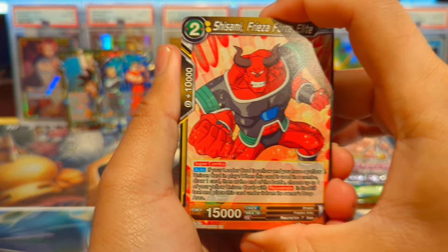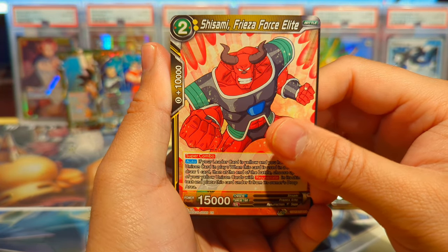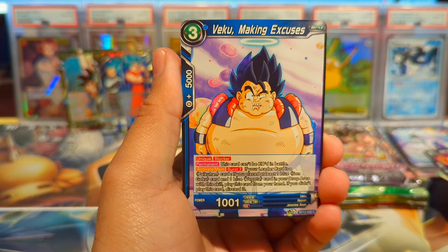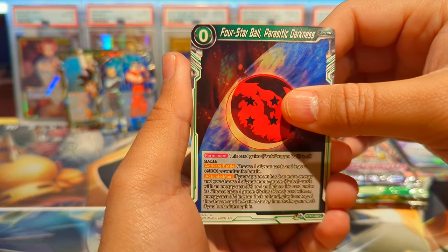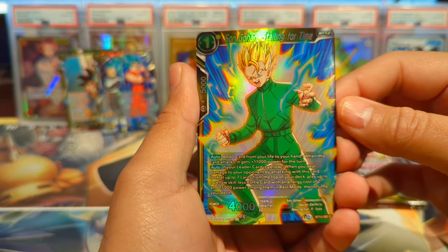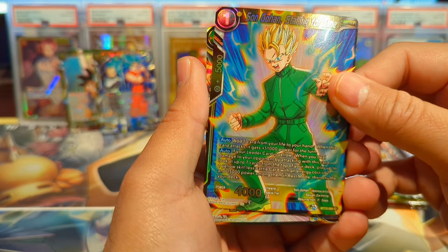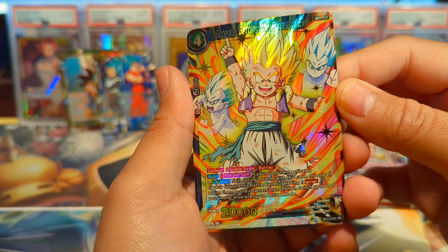It's interesting we pulled the rare and then get the pack art for that character. I wonder if this will be a Gogeta rare at the end. We have Shisami, he's a Forest Elite, Golden Frieza, Peckalo, Zeno, Goku, Veku, Soul Cleansing Machine, Four Star Ball Parasitic Darkness, Shroom Psyche, Double Demonic Dynasty, Son Gohan Stalling for Time — they did my boy dirty with this big common reverse foil — and this is an SR! Gotenks Battling the Forces of Evil. That looks tight.